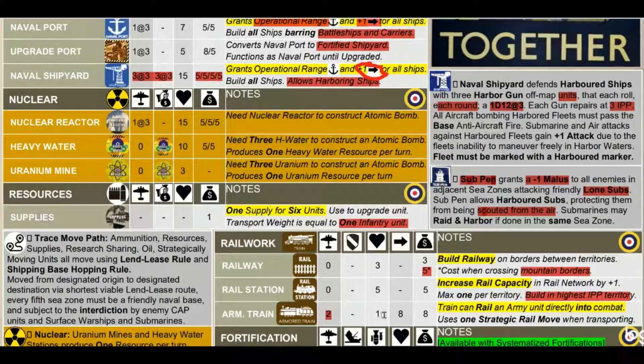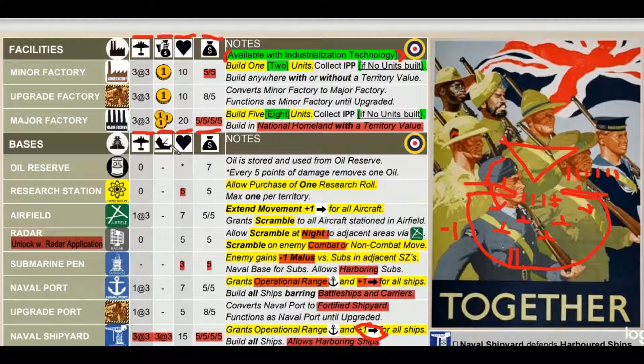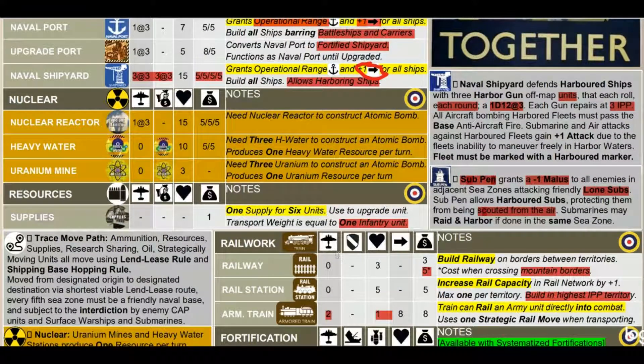All units - land, air, and sea - have an anti-air value, an anti-sea value, and an anti-land or first strike value. Infantry, for example, defend at two against aircraft, not four. Keep that in mind when you see those values later. The trace move path covers how ammunition, resources, supplies, research sharing, oil, and strategically moving units all use the lend-lease rule and ship base hopping rule.